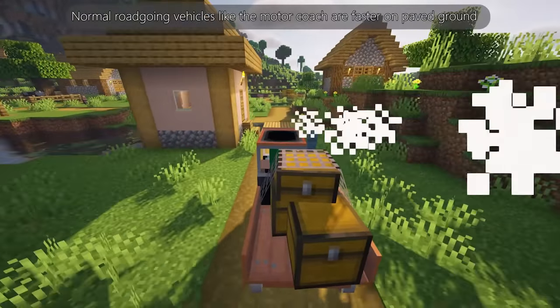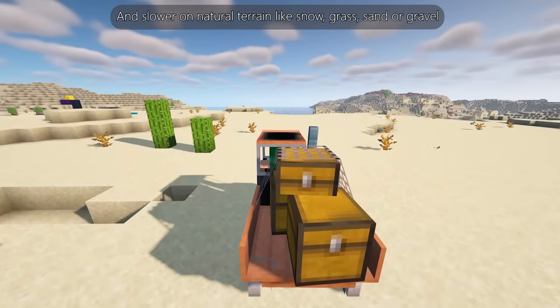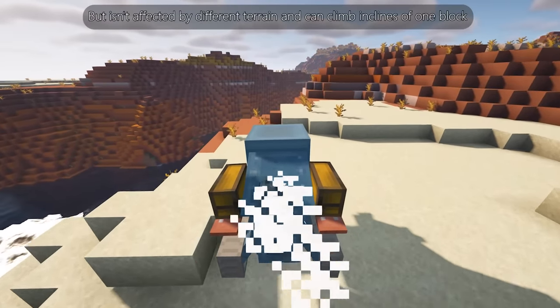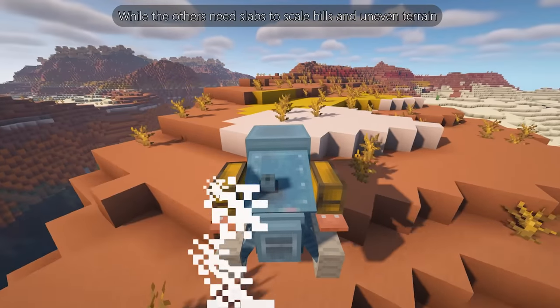Normal road-going vehicles like the motor coach are faster on paved ground and slower on natural terrain like snow, grass, sand, or gravel. The track crawler is slower overall but isn't affected by different terrain and can climb inclines of one block, while the others need slabs to scale hills and uneven terrain.